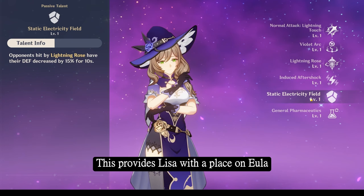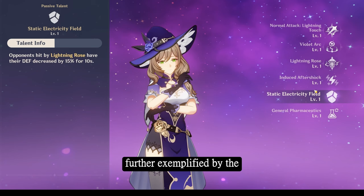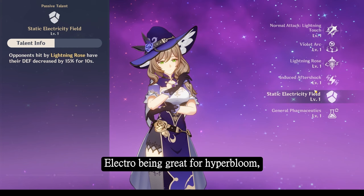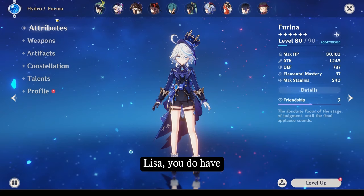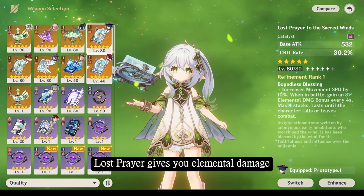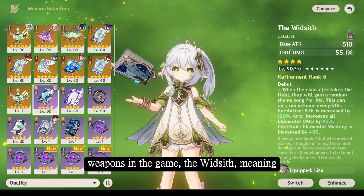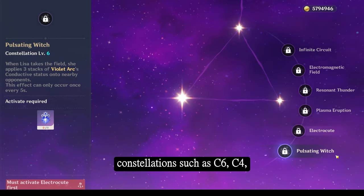This provides Lisa with a place on Eula teams if you want to maximize her damage, as seen with one-shot showcases. This is further exemplified by the fact that Dendro has now given Electro a much more prominent place within the meta — Electro being great for hyperbloom, aggravate, spread, alongside old reactions such as Electro-Charged, Superconduct, and now Overload, especially with the release of Chevreuse. If you're going with Burst Spam Lisa, you have access to a fair few weapons: Thousand Floating Dreams for Elemental Mastery, Kagura's Verity if you want to prioritize her skill damage, Lost Prayer for Elemental Damage Bonus, and Catalyst has access to one of the best weapons in the game — the Widsith. Her biggest limiting factor will always be the fact that she is a standard banner 4-star character, and many of you won't obtain C6, C4, and C2, which do make Lisa a phenomenal character.